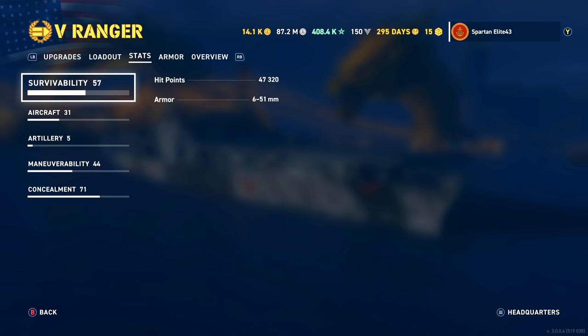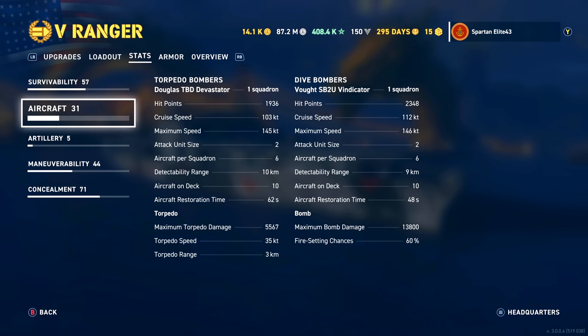Looking at the stats, we have 47,320 hit points. For aircraft, you get one squadron of dive bombers and torpedo bombers. The torpedo bombers have 1,936 hit points for the full squadron. Cruise speed is 103 knots, maximum speed is 145 knots. Attack unit size is 2, and aircraft per squadron is 6.